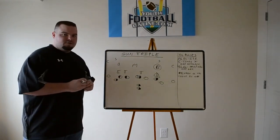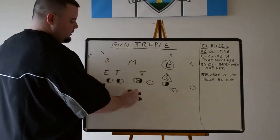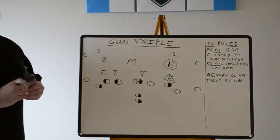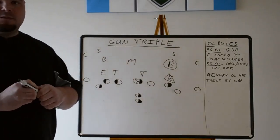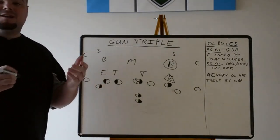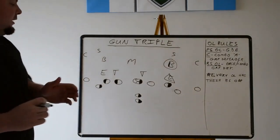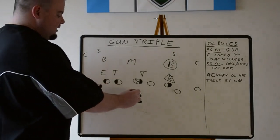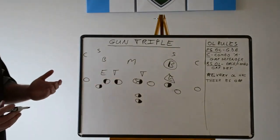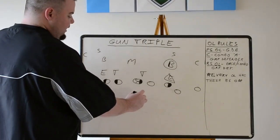Because of that, our offensive line rules have to change a little bit. With the gun triple, our quarterback's heels are at four and a half yards. Some teams vary this. If you feel like the snap is not getting there quick enough, you could always move your quarterback up, depending on what you want to do. The best thing about being in the gun is you're very flexible in what you can do with your personnel. Traditionally, you have him at four and a half yards.